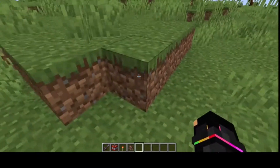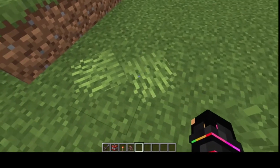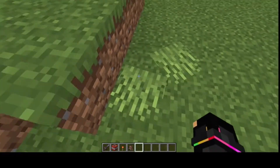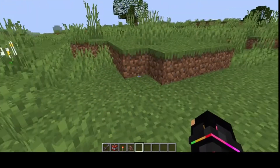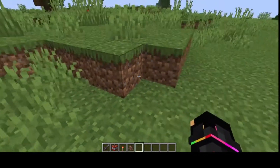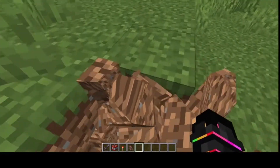So basically, if I just hit anything they just fall down and you can move them anywhere. They will go away after just a few seconds but it's still pretty fun. Let's just break this one — look at that, they're beautiful.